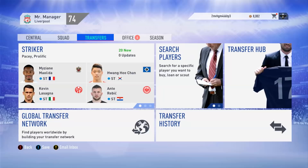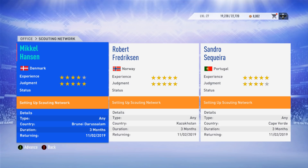The first thing is youth academies. We've got scouts out in countries you can't usually scout in: Mikel Anson is out in Brunei, Robert Fredrickson is in Kazakhstan, and Sandro Sekira is in Cape Verde. These are countries you can't usually scout in FIFA 19 — when was the last time you heard of a good footballer from Brunei? The cheat engine allows you to scout in any country you want.